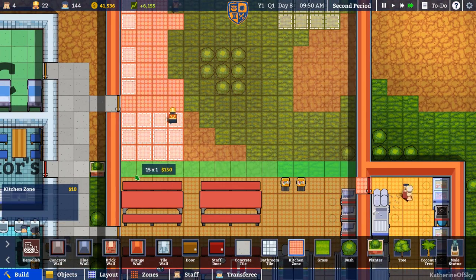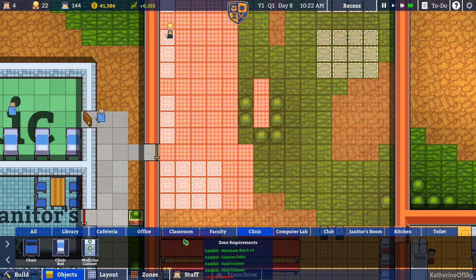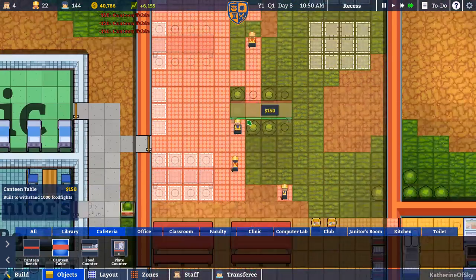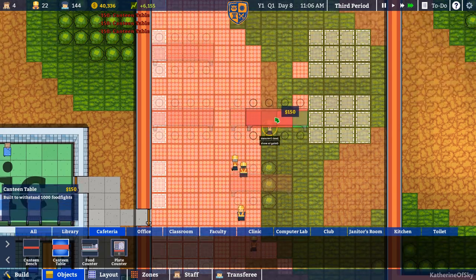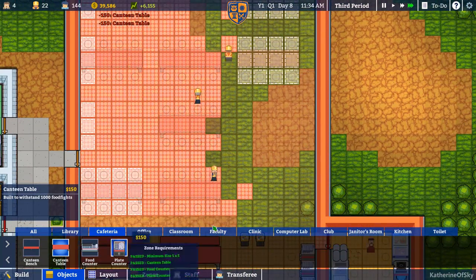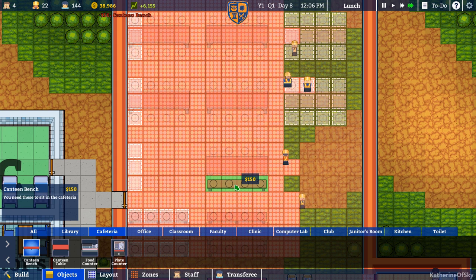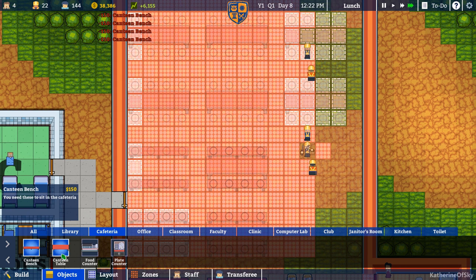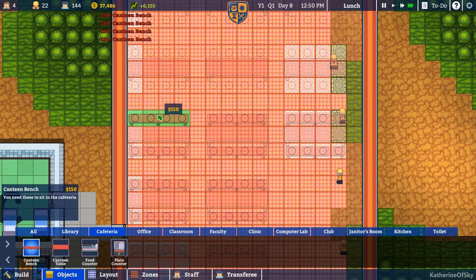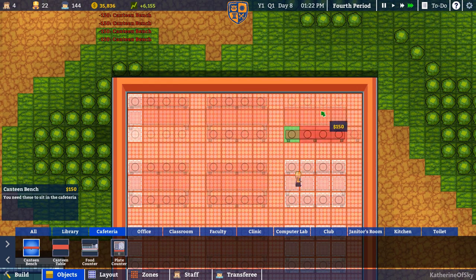Let's get this stuff in here and get our tables as well. Cafeteria — let's get our canteen table. I'm hoping this will be around enough tables, we'll see. Let's get our benches — it's costing us a chunk of change every time. I missed a table here. I am kind of glad that I did not fire any workers because they have plenty to do, I'll tell you that much.